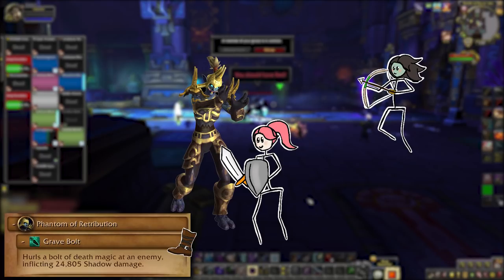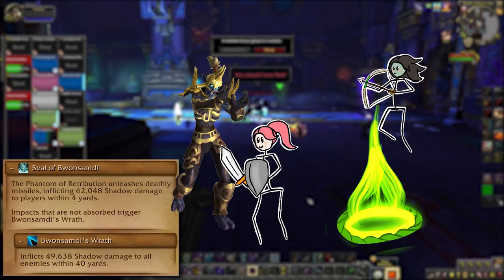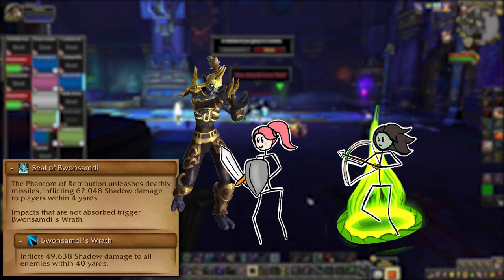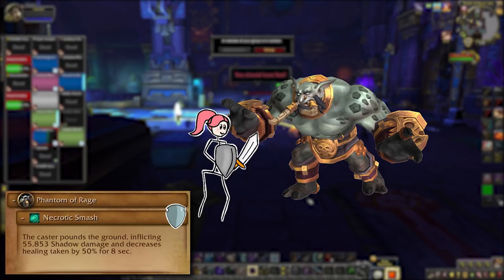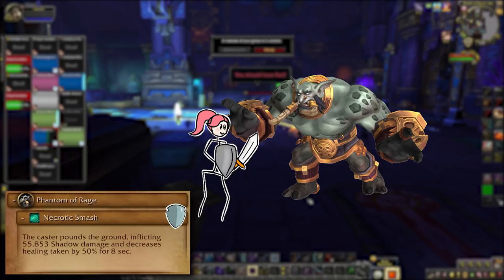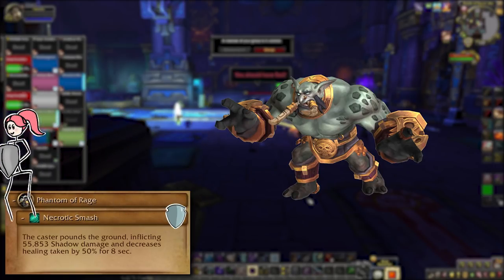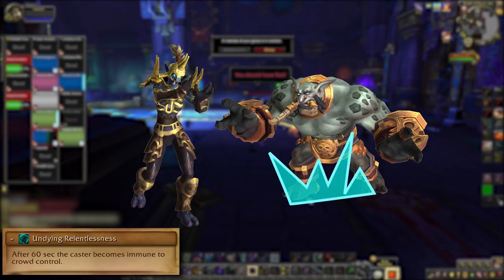New to up top are some fresh adds. The Phantom of Retribution spams Gravebolt at her tank, which can be interrupted — you may as well since there's nothing else to kick. She also tosses out Seal of Bwamsabdi rings onto the floor — the seals are a soak mechanic and one person per ring needs to soak them. If you miss a soak, surprise — raid damage! The Phantom of Rage has Necrotic Smash, which is a 10-yard ground pound. That cuts the healing you take in half for 8 seconds if it gets you — only the tank should be in that, and you'll probably want to swap tanks after it goes out. Both of these adds also have Undying Relentlessness, which makes them immune to CC after 60 seconds. That implies you can CC them for up to 60 seconds — lock down one add while you work on the other and wait for the Death Realm team to get back and help.